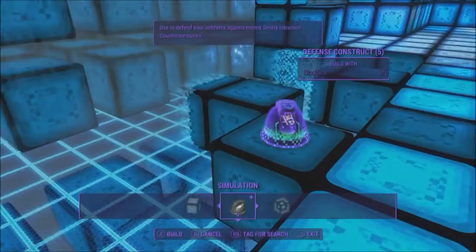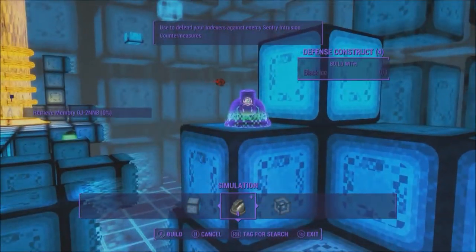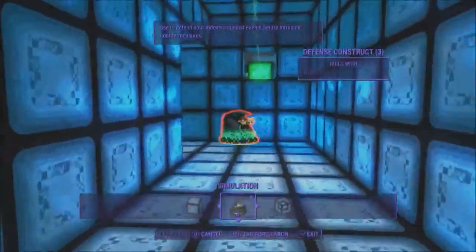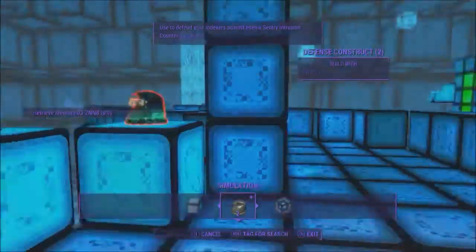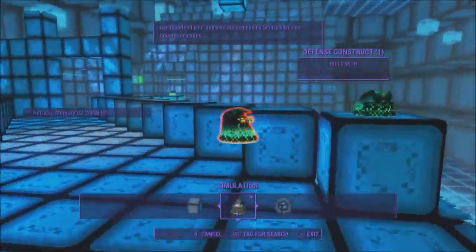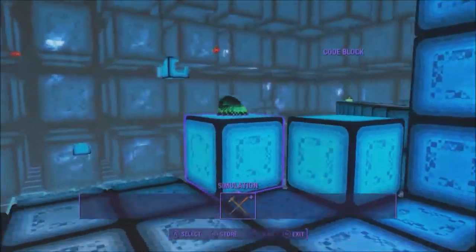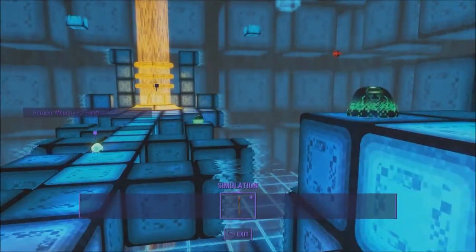All right, time to build some turrets. Turret here, put a turret here, take this, put that there. Build a turret back here just in case they get back here and decide to be assholes. I'll put one back here at this last little thing. I think that's good, actually. Data breach detected — yeah, yeah, yeah. Initiating anti-intrusion countermeasures. Yeah, you shouldn't do that. You should totally let me take all the data.